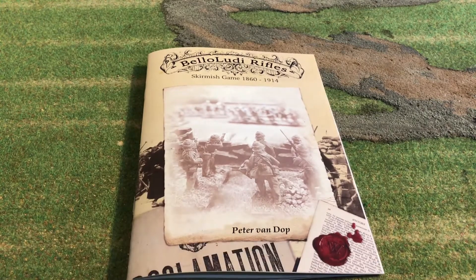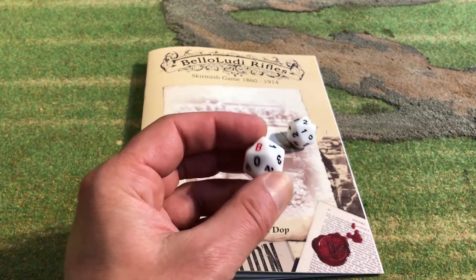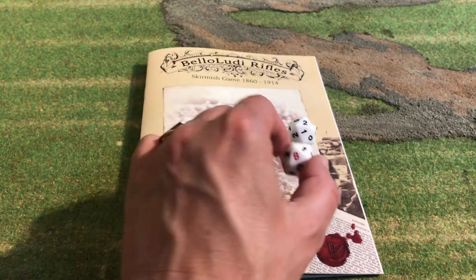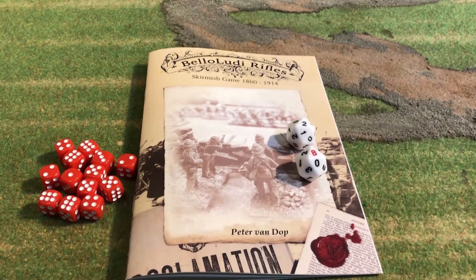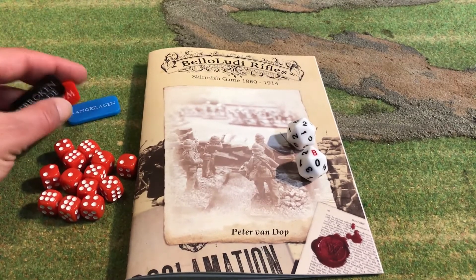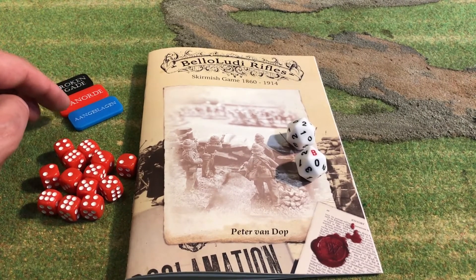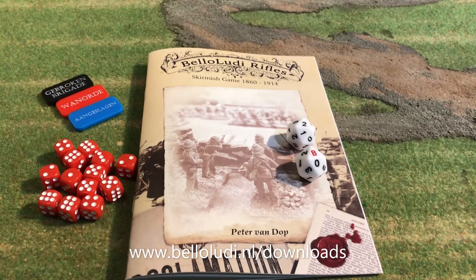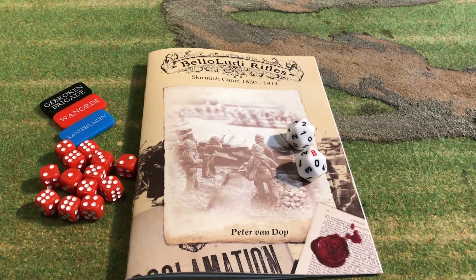First of all you're going to need a rulebook. You're going to need the commander dice — it's a d20 or 20-sided dice with a 0, a 1, a 2, and a 3, and the B for blunder. You'll also need some extra d6 dice, some markers — you can download a sheet of markers on the website at www.bellaludi.nl/downloads for free — and of course you're going to need miniatures.